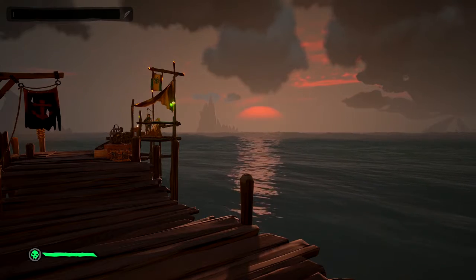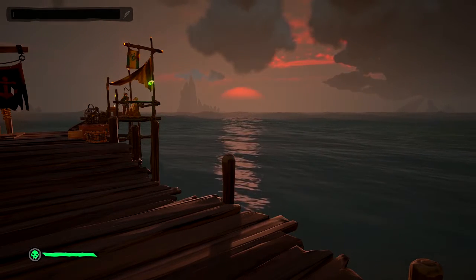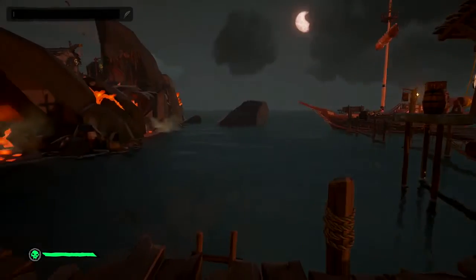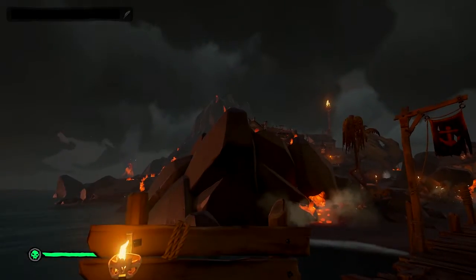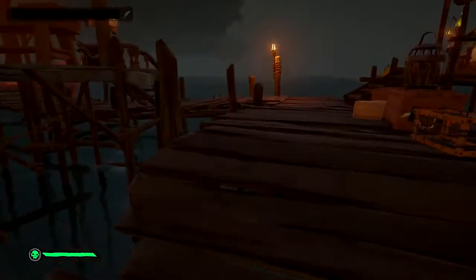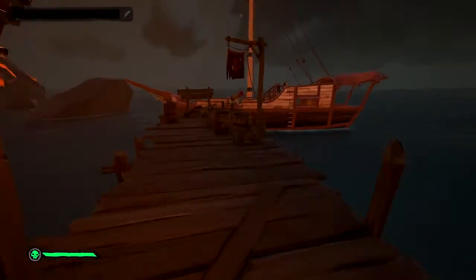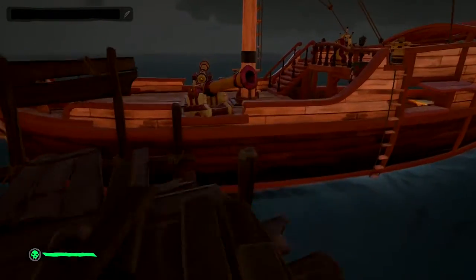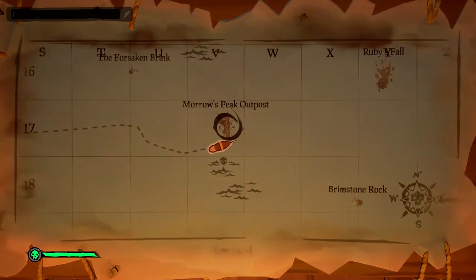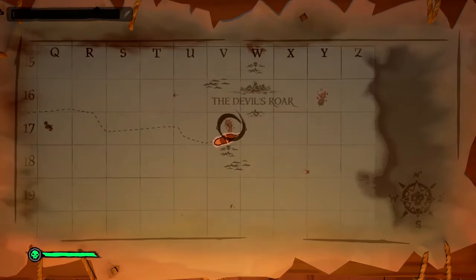Yes, some really, really easy ones. It basically requires you to go to really easy locations or to buy some really easy items. First of all, you are going to want to come to this island right here. I will show you on the map in my ship. This is the outpost that you are going to want to need to go to.